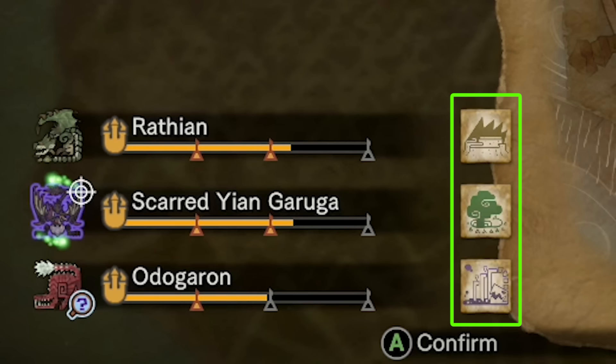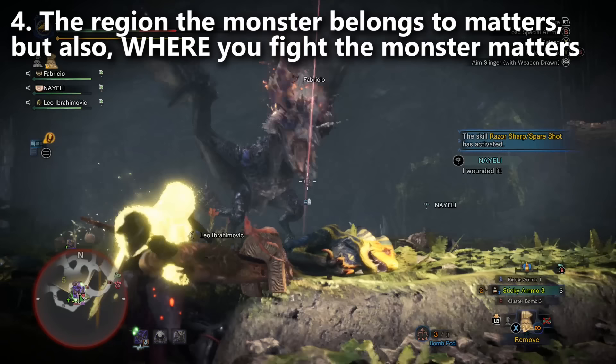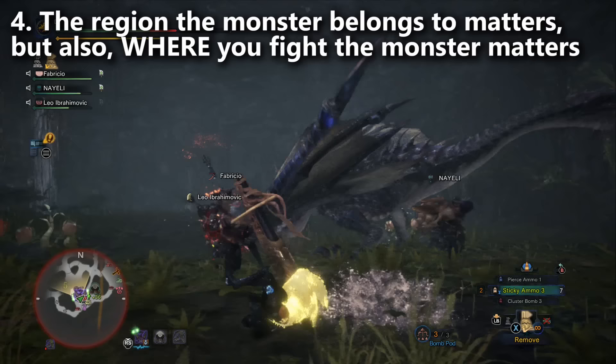But let's say that monster — let's say it was Anjanath — travels out to the Wild Spire Waste and you capture him there. You actually level up the Wild Spire Waste a little bit at the same time you're leveling up the Ancient Forest. You don't want that. So be sure you not only kill the monsters in the regions you want to level up — meaning Anjanath is an Ancient Forest monster, so you target him specifically — but also make sure you're targeting him while he's in the Ancient Forest. There is a Challenger Mantle you can use to get monsters to follow you into the region that you want.